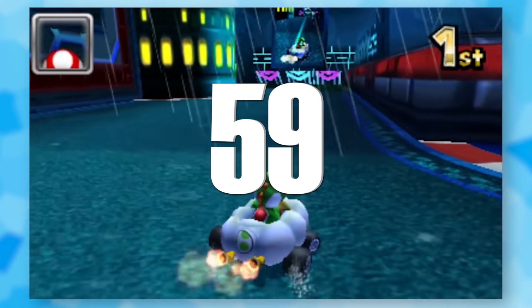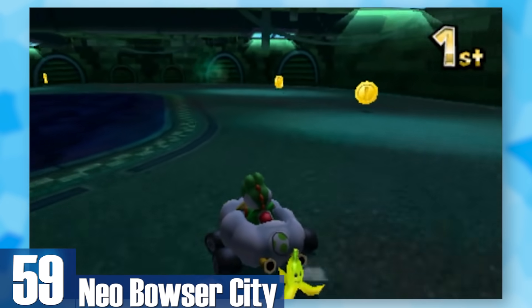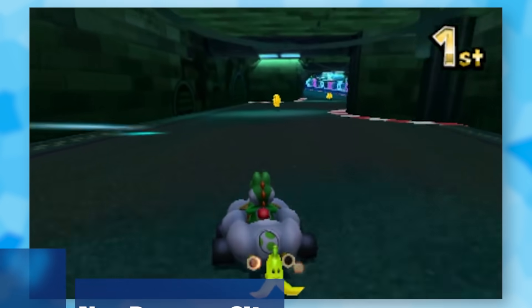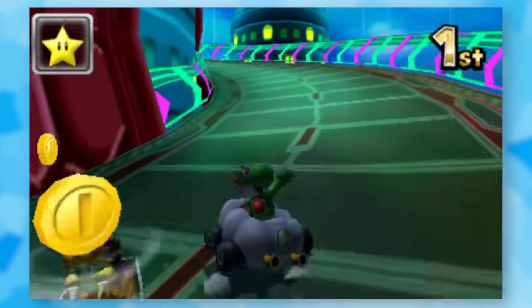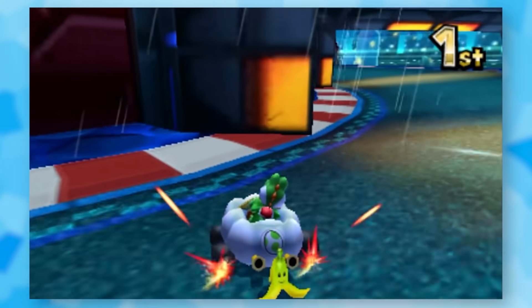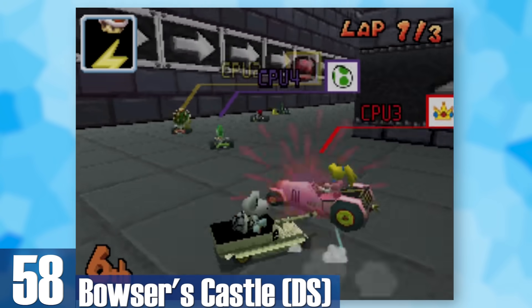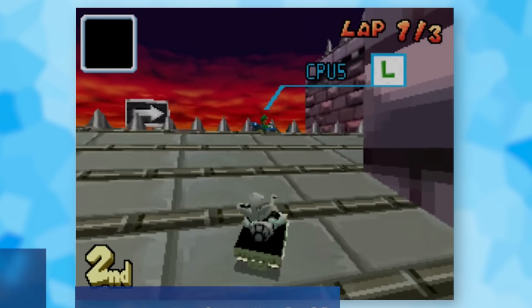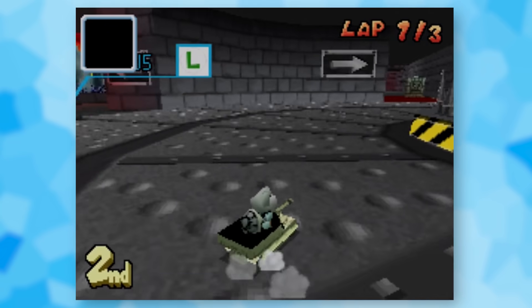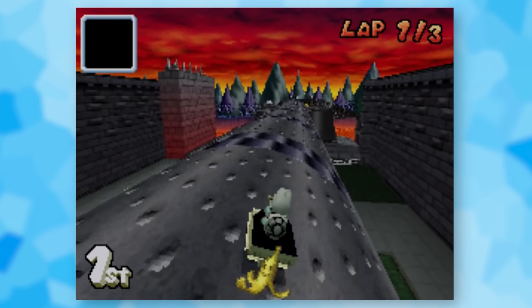59: Neo Bowser City. Bowser upgraded from castles to a utopian city — maybe that's a bad thing — but there's a constant downpour and it looks really sick with all the buildings lit up in the night sky. There's also plenty of puddles that you can spin out from. 58: DS Bowser's Castle. The visuals are nothing special but the track design is innovative — you've got a main room where the floor rotates against you, and a tube thingy that spins depending on your center of gravity.